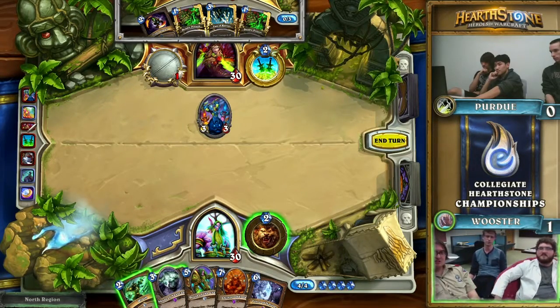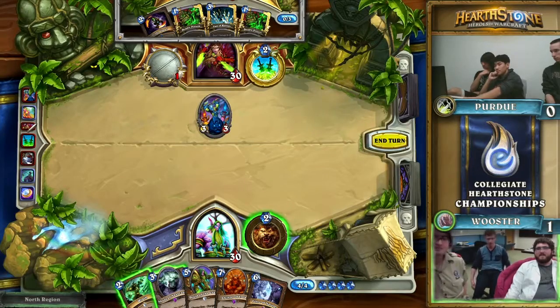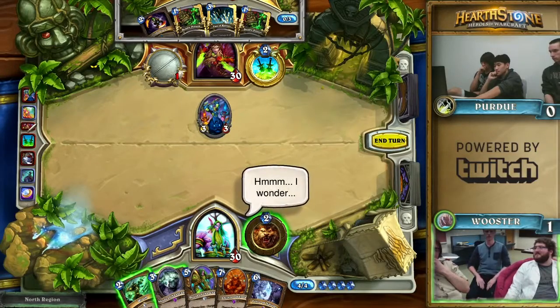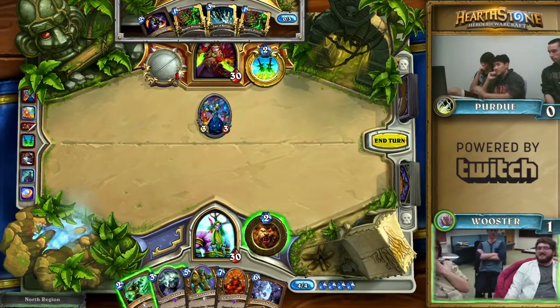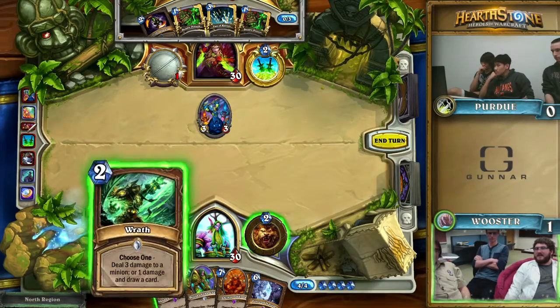Rogue generally loses the late game to Druid because of things like combo, and Druid has Ancient of Lore. But the way Rogue wins, usually this matchup is a really good tempo play — something like a Backstab SI7, something like maybe an Azure Drake Prep Eviscerate, where they can stick a minion and gain a beat on Druid and then snowball that minion, because a lot of times Druid doesn't have that many spells and generally prefers to just drop more minions.